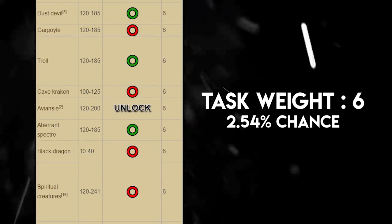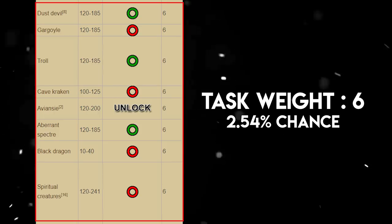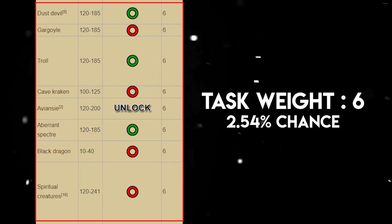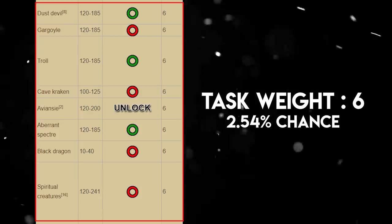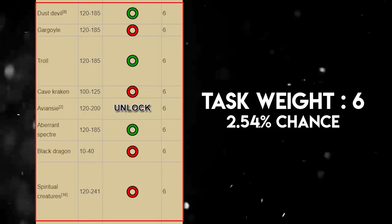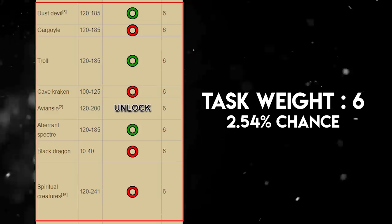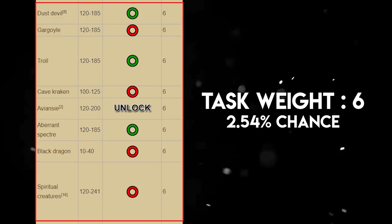Tasks with a weight of 6 have a 2.54% chance. Dust Devils are a weak NPC with low defense and low magic defense — kill them in the Catacombs of Kourend with barrage or burst, usually taking 25 to 40 minutes. Gargoyles I suggest you block permanently, as there is no environment where you can cannon them and they take quite a bit of time. Trolls can be cannoned at Death Plateau or Jatizso — Death Plateau is faster as they are considerably weaker. Cave Kraken can only be killed using magic and have no cannonable environment, so block these as well.